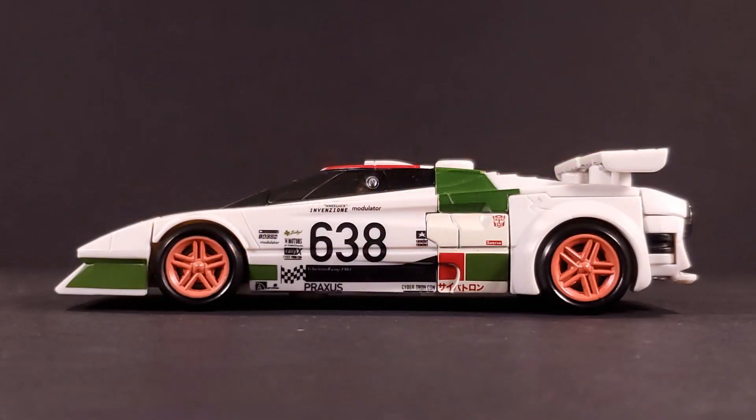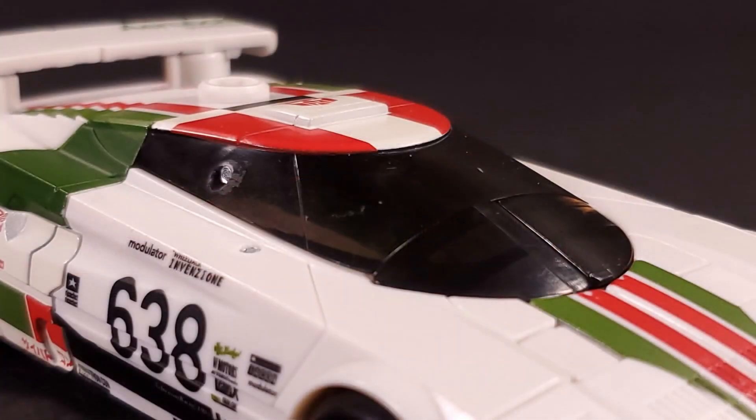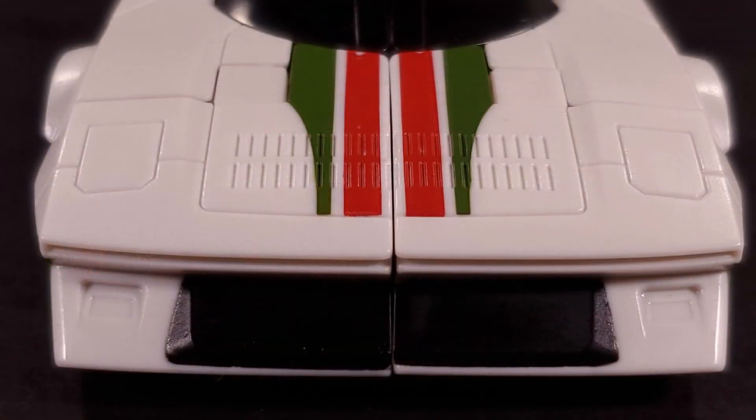While normally I'd roll my eyes at Hasbro returning to G1 yet again, the only other figure of Wheeljack that turns into his rally car form is the Masterpiece version. Generations decided to make him straight-legal and turn him into a flashy but mundane sports car, so I'm actually welcome to this return to roots. And with that, I can safely say I am in love with this alternate mode. The proportions are to die for — sleek, sharp, and low to the ground. This is a pure speed machine.